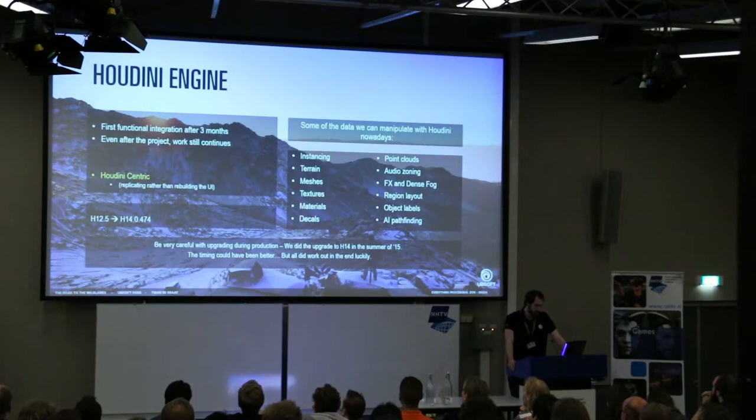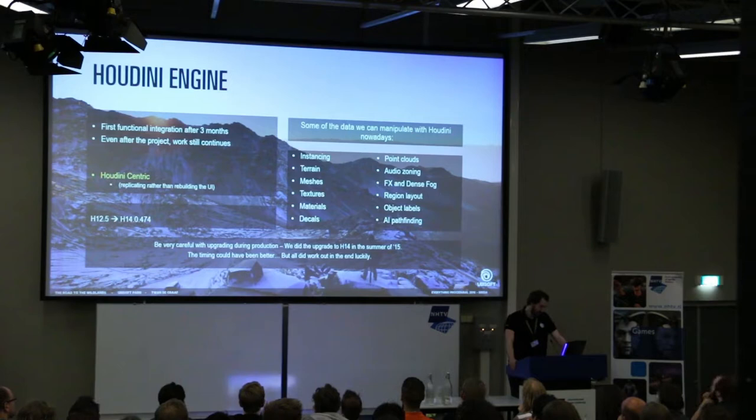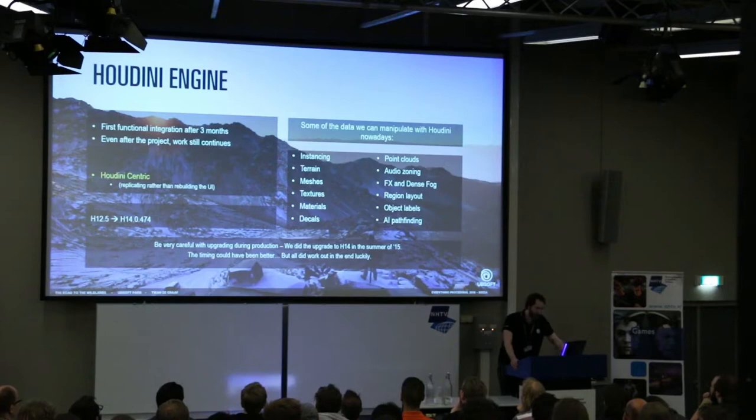Houdini Engine is basically the integration of the Houdini interface in our Anvil Next engine. We can use the same controls in the Houdini parameter window directly in the engine. During the project, we went from Houdini 12.5 all the way to 14.04. This was not at the most opportune time — it wasn't right next to one of our deadlines, but we pulled through. Right now there are a lot of things we can manipulate, and if there's something we cannot do yet, we can just ask — we have specialized engineers to build our integration.